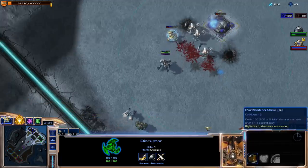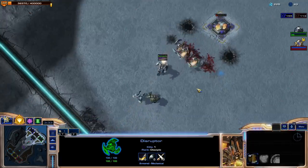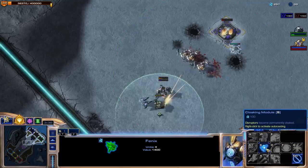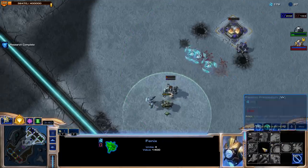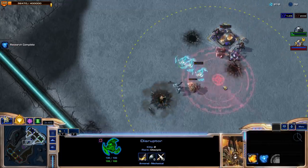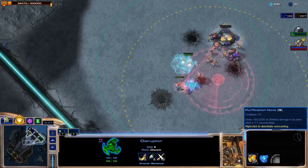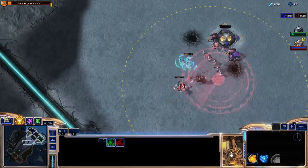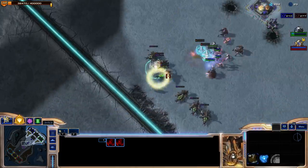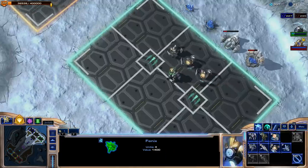Hopefully my Disruptors come off cooldown — they will not. Let me go ahead and get the cloaking ability here. I don't think he would have detection. No, he does not, so these guys will stay alive for a while still, long enough to activate the ability again. These guys will save for the next ability. There we go — clear out those Queens. No heals for you.